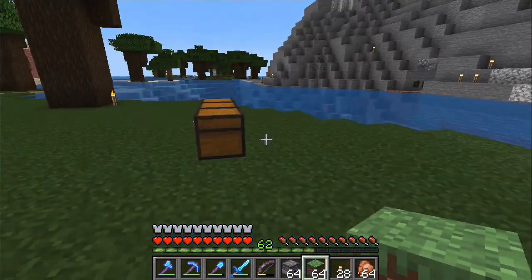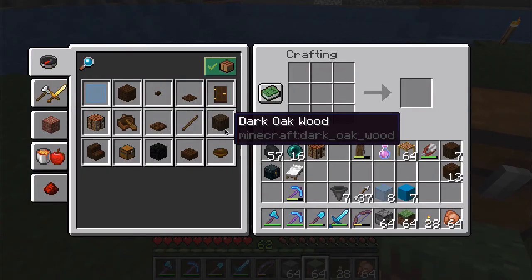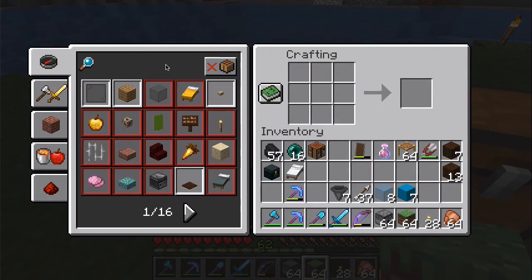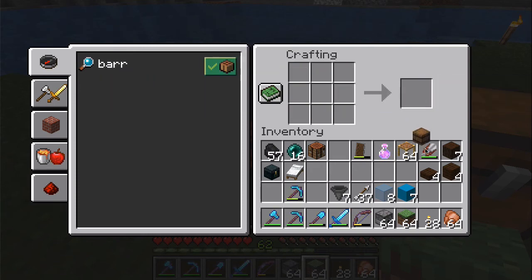So maybe we'll start with barrels — what is the recipe again? Let's start with barrels and once we get more chalker boxes we can replace them with those.